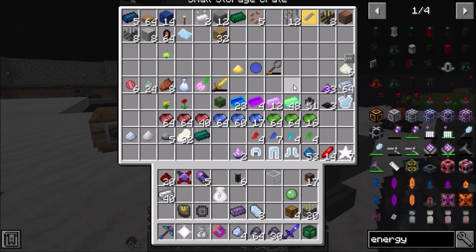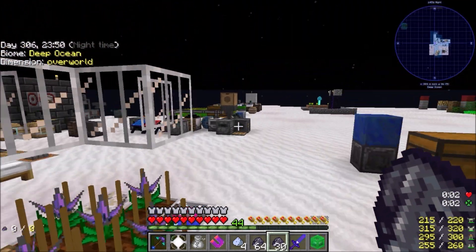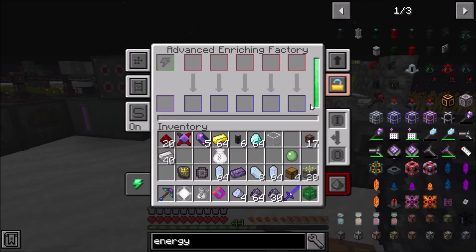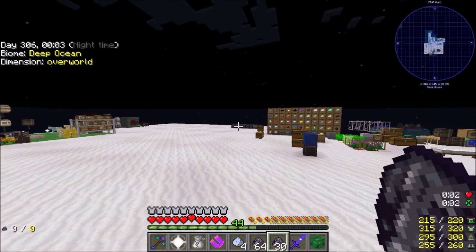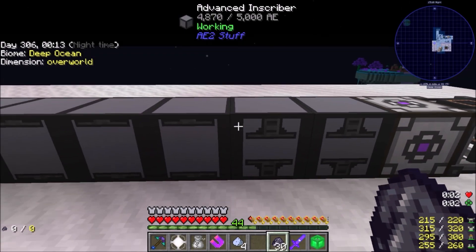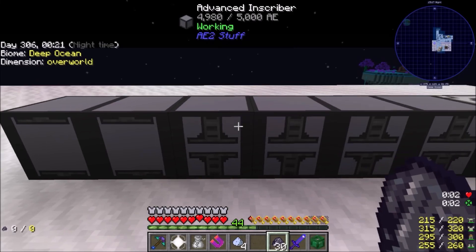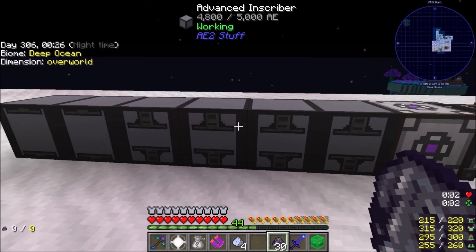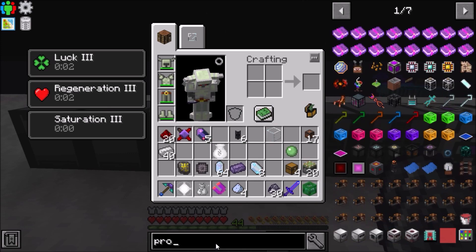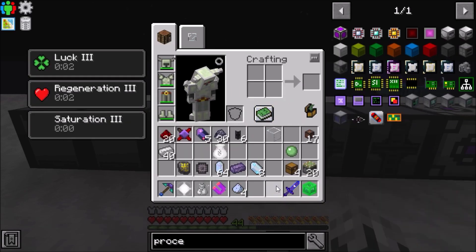For the moment let's grab what silicon we've got, grab a stack of gold, stack of diamonds, and let's go get our pure Certus Quartz that we've got over here - beautiful, two stacks of those. Silicon, calculation, logic, diamonds - we'll let all these go. This one right here is going to be the one that holds us back the most. Let's make each one of these processors - I will be back.